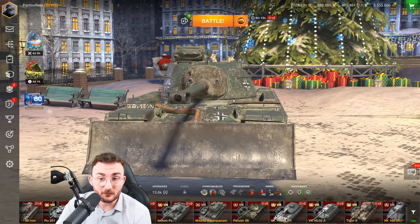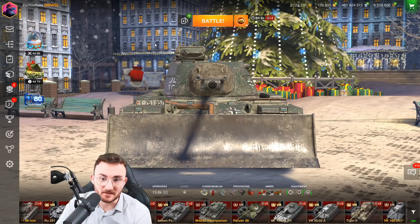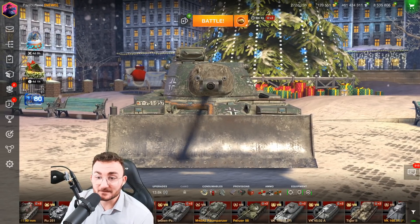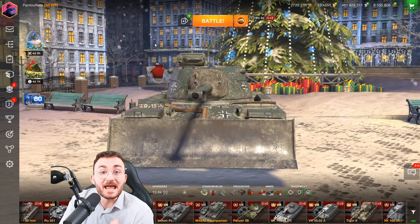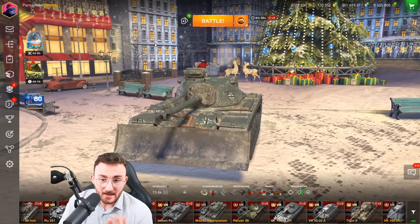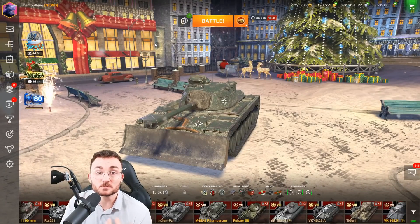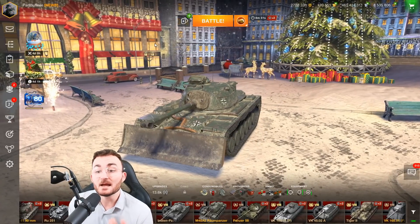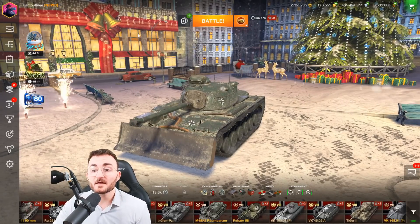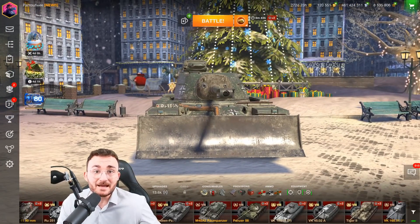Having that big cupola completely annihilates the purpose of hull-down. You have a tank that is made for hull-down, but Wargaming decided to put a huge weak spot on top of it — it makes no sense. Two months after release, everyone is aware of that weak spot and everyone will try to target it, which completely destroys the purpose of the tank. Why wouldn't you prefer a tank with more mobility that doesn't need to hull-down, like an AMX-CDC, rather than one that is supposed to hull-down but effectively can't do it at all?